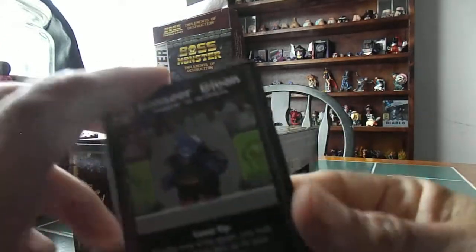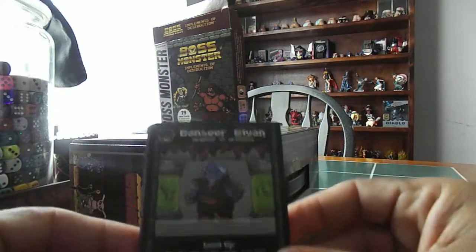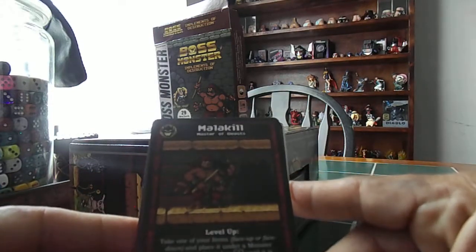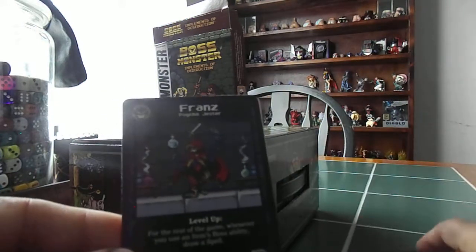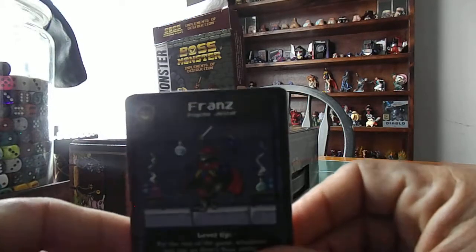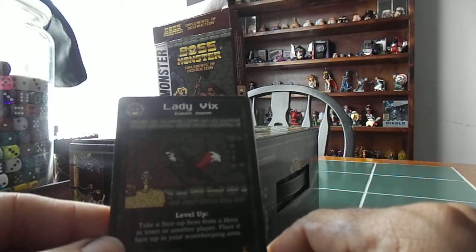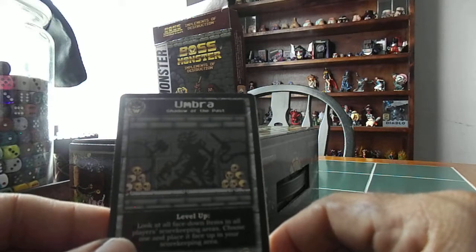And the new bosses — I'm excited for these. We've got Bansir Bivan — a pretty impressive looking boss. And we have Malakil, the Master of Beasts. Franz, the Psycho Jester. Nice. Lady Vix — Lady Vix the Bandit Queen. And Umbra, Shadow of the Past.